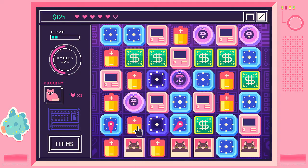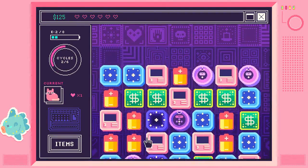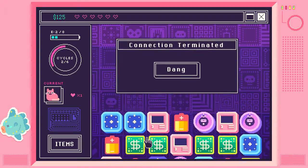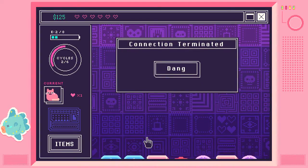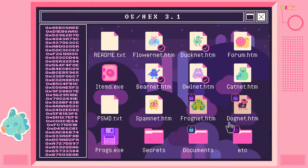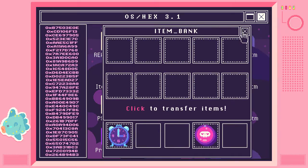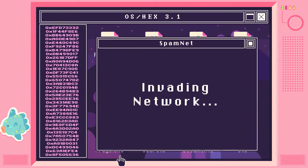Oh my gosh, she has two health? What? Oh my god. If they make a line... they erase... Why did that cat have two health? I don't like CatNet anymore.